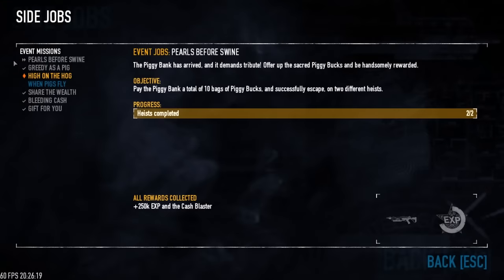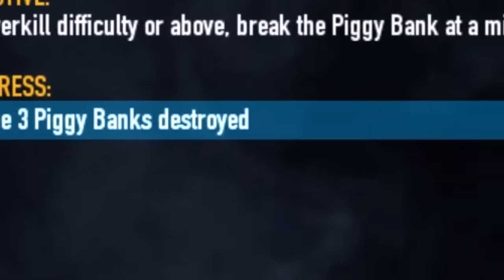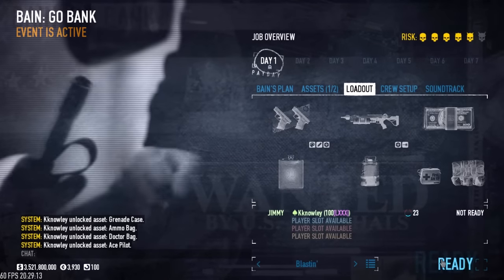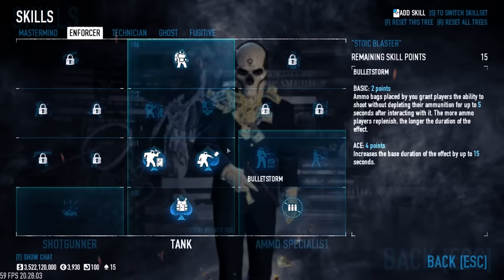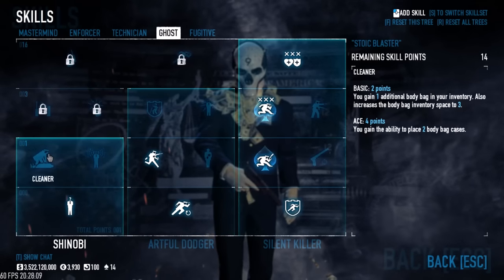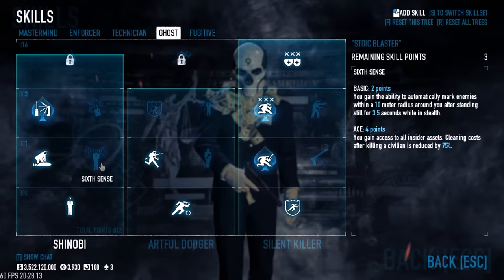I still have 5 more level 3 piggy banks to destroy. Go Bank is next on the hit list — a heist that has a history of frustrating challenge runs in the past. This time though, I have the luxury of 120 skill points to use immediately. I made a few adjustments to the Stoic build, dropping the ammo skills to actually pick up Nimble for improved lockpicking, which will come in handy later on.